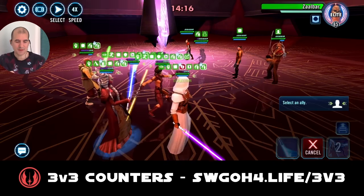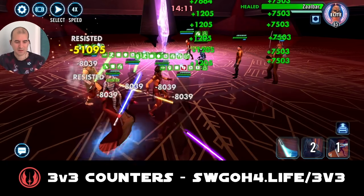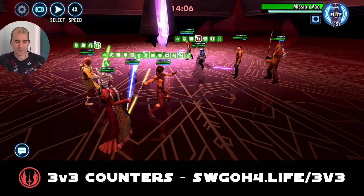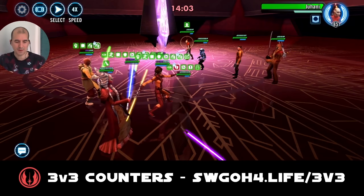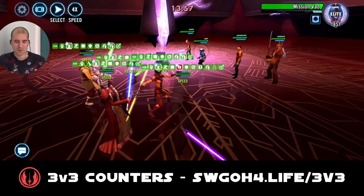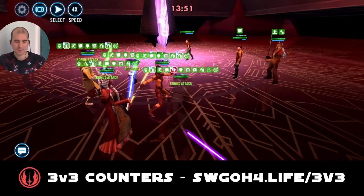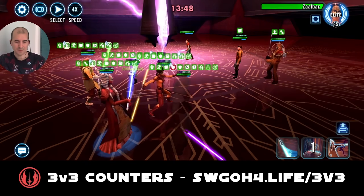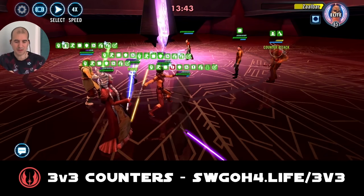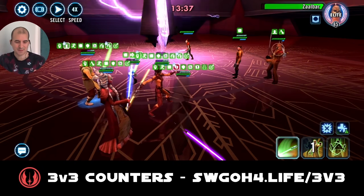Hide Revan under stealth. They're putting some good hits in on us. Start working on Mission — she's our next target — just keep putting hits into her. Spread more buffs, dispel the taunt on Johani. Start putting hits into Mission, mark her, get Mission out, call Yoda for an assist to put a big hit in — barely a scratch — and there go the counter attacks.